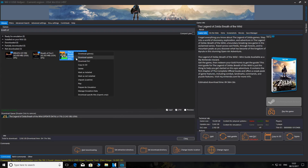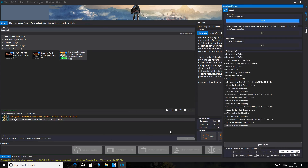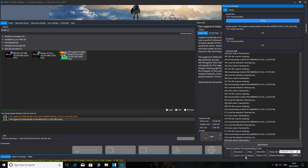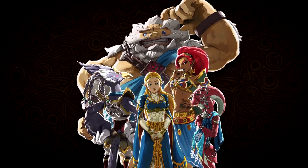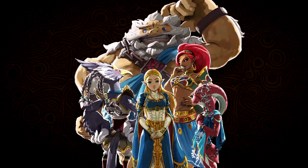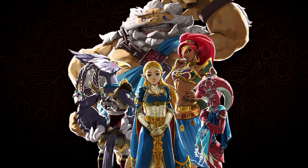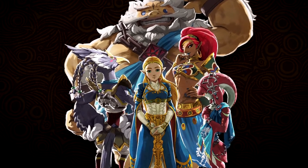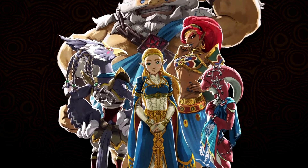Most people are using Wii U USB Helper to update the DLC and the game itself. However, sometimes the helper doesn't unpack the files properly, and this is the problem people are seeing right now. I can confirm that all the files downloaded are correct and in place, but currently Wii U USB Helper is unpacking them incorrectly. This guide assumes you've already downloaded the update and the DLC, and the update installed just fine, but you're having a problem with the DLC registering correctly in game.